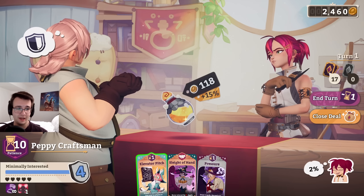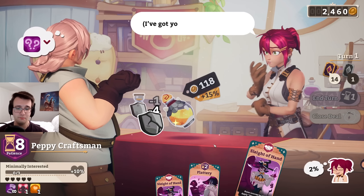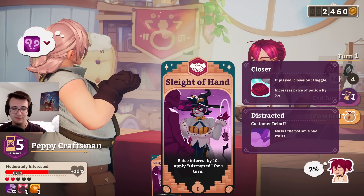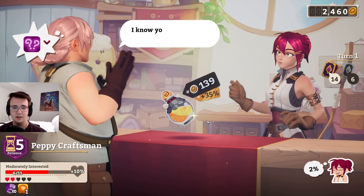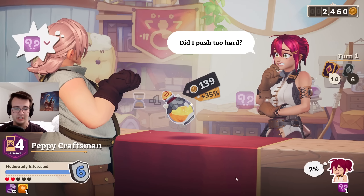But hold on — I got pressure this turn. Start with the elevator pitch. Pressure could get the ball rolling. Maybe not. Well, let's see. This gets me effectively 20% — surely I'll get more next turn. Actually, I can't guarantee that. I might be doing worse by just ending the turn, but we'll see. It's not like I'm taking stress, so I'm just willing to let it go by.